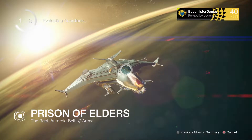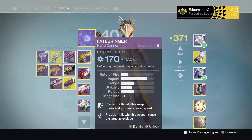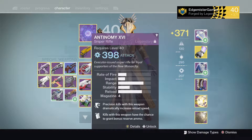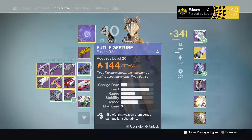We're going to use some classic stuff here. We're going to use the Fatebringer, which is really nice. I just realized I should probably put some solar thing on here — maybe Saladin's Vigil. Or this guy, which I've been trying to use in PvP a little bit. This is also a year one rare weapon.